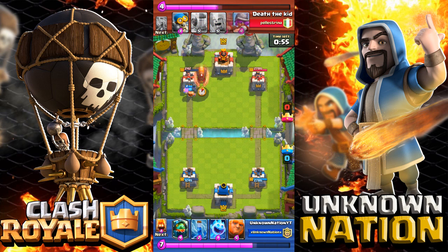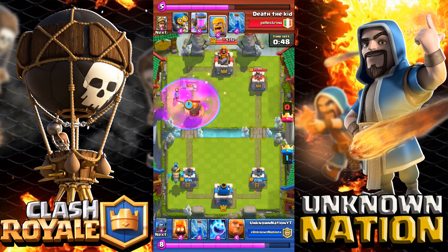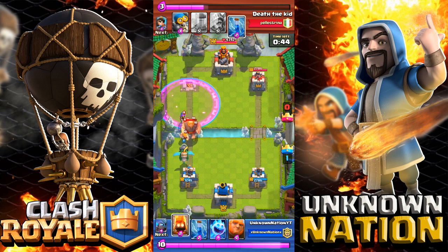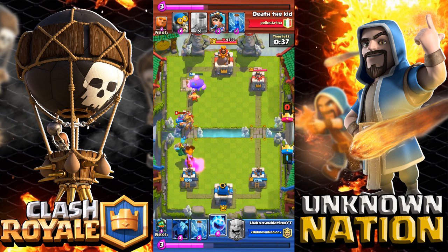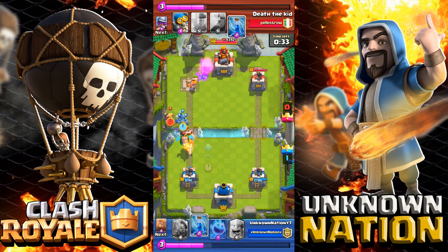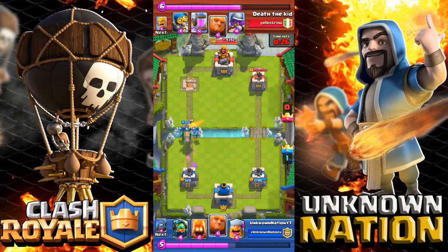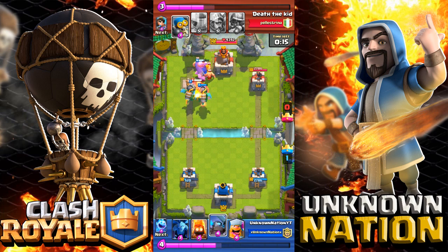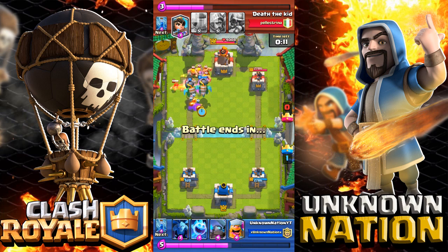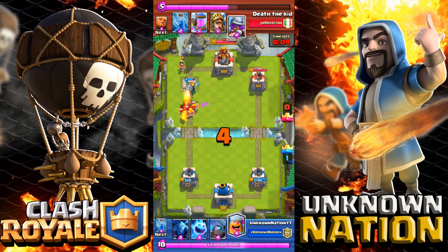He deploys the Giant a little too late and we get damage on it — look at all that damage the Lumberjack is doing. Now we face a huge Giant push, so I use my own Giant as a distraction. I deploy my Ice Spirit terribly — it might not have made it to my tower anyway. I have troops left, so I go for the counter push with two Inferno Dragons.